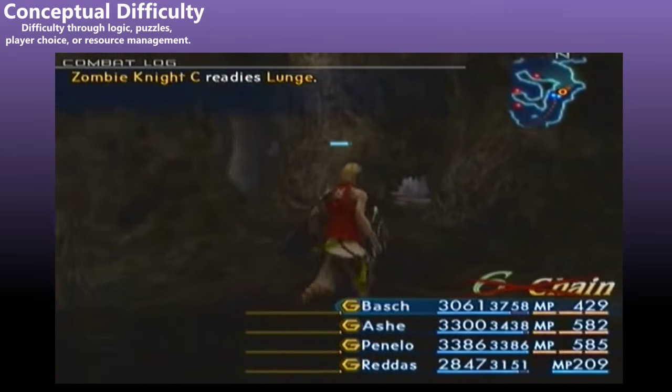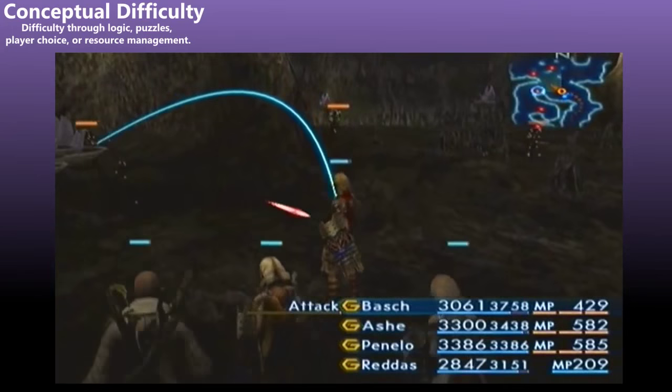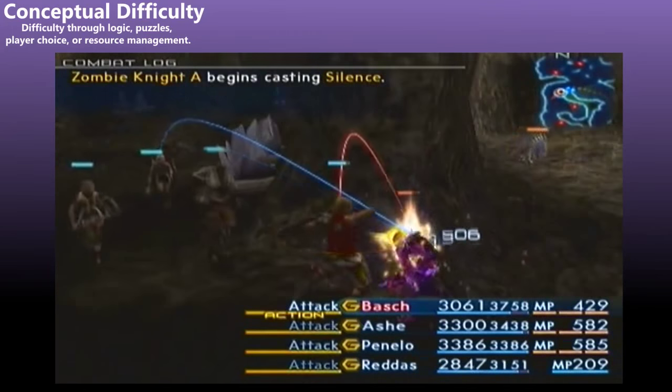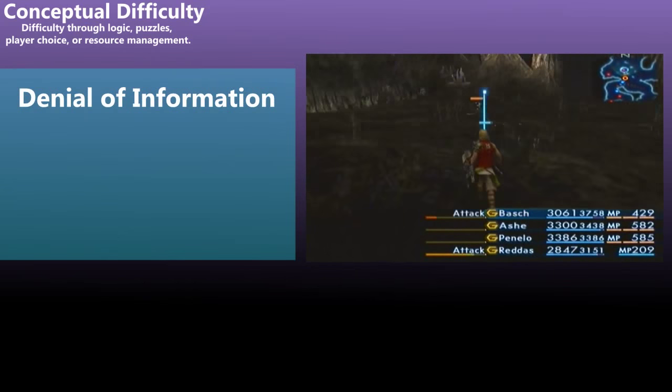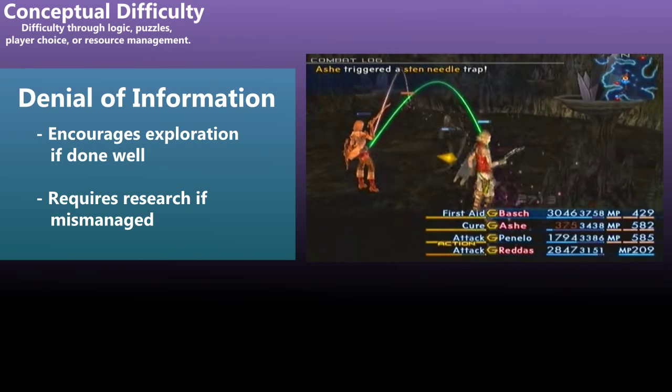But the idea here is to not mention it anywhere in the game, never explain that it's these four chests specifically, and let only the most determined players find it. The offenses here straddle the fine line between encouraging exploration and overwhelming the player and sending them to the internet for help.